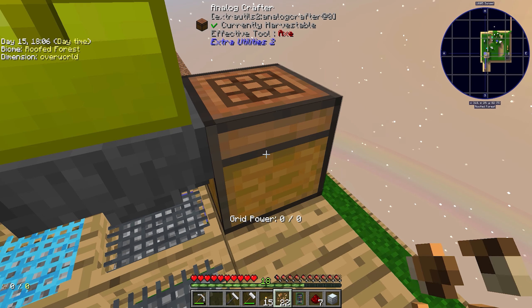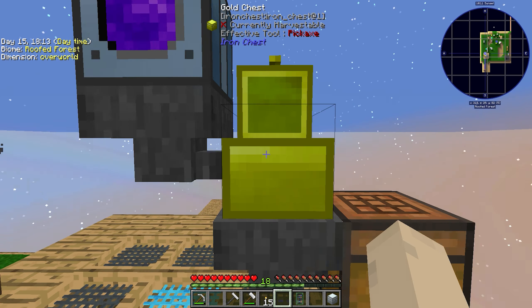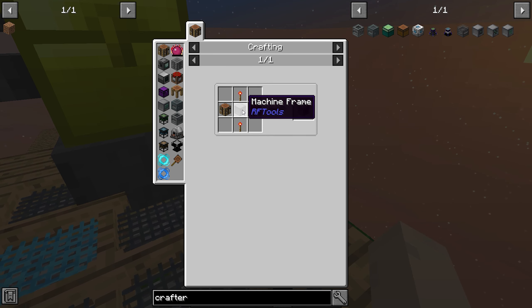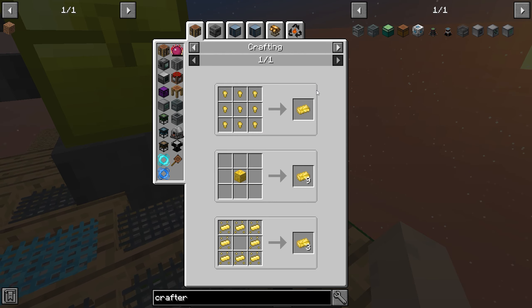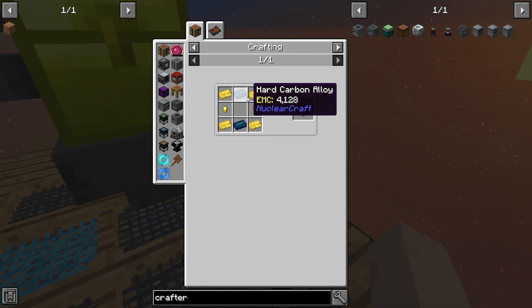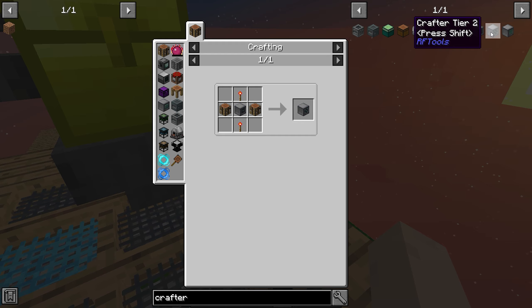It goes one at a time, right? That's not really what I wanted but if this works... if this works — fluid crafter, no, quantum no, crafter tier one. Machine frame, glowstone — oh, that's hard. Carbon alloy, alloy furnace. I need diamond dust and graphite ingot.